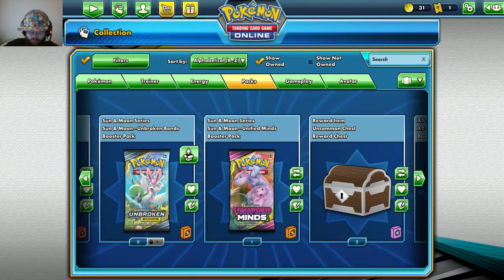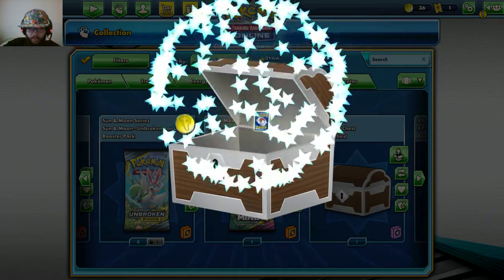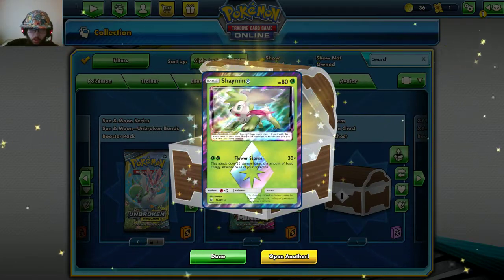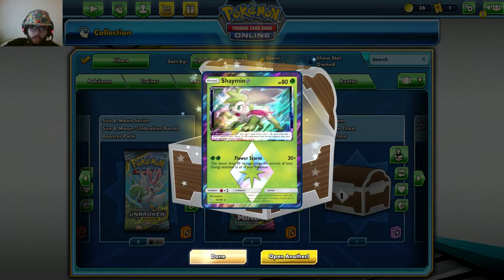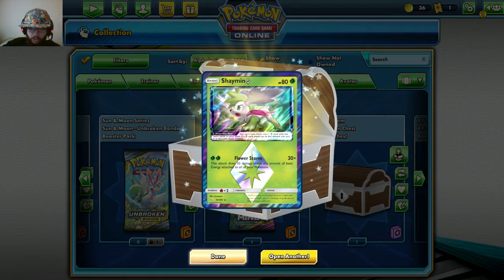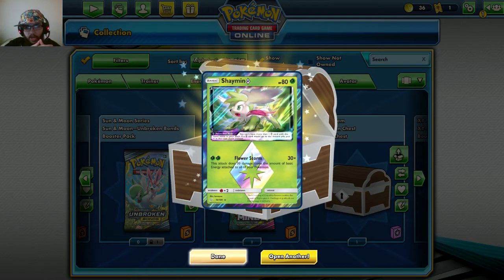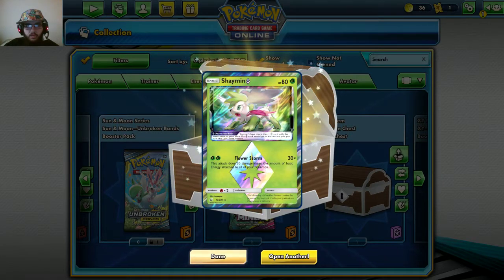I'm going to open one of the reward chests I have, just to see if I can get anything good out of that. Well, let's see what card I get — oh! I ended this video off decent: a Shaymin Prism Star! I didn't even know you could get these out of an uncommon chest, holy crap! The pulls have been slightly redeemed — not enough, but they've been redeemed.